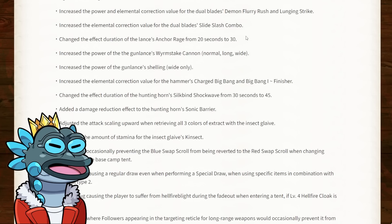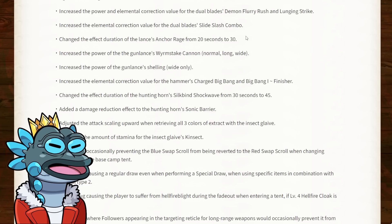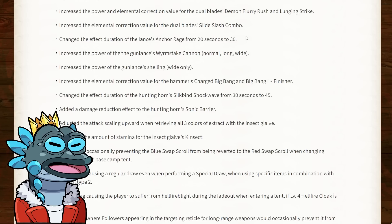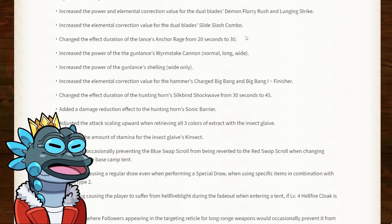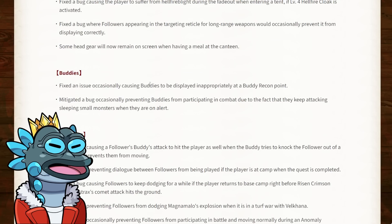For the insect glaive, they've adjusted the attack scaling upward when retrieving all three colors of extract, and increased the kinsect's stamina. The stamina increase can be incredibly beneficial because the insect glaive somewhat falls behind in anomaly investigations where monsters have so much more HP, and you constantly have to stop to make the kinsect mark the monster. Having more stamina means you'll need to do that less throughout the hunt, which is always going to be beneficial.